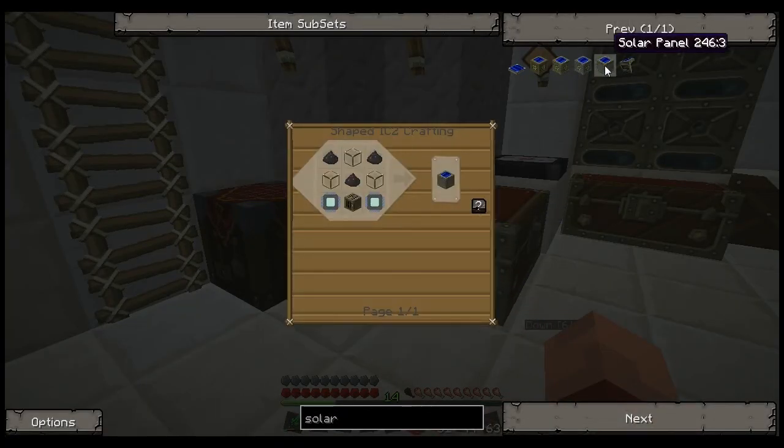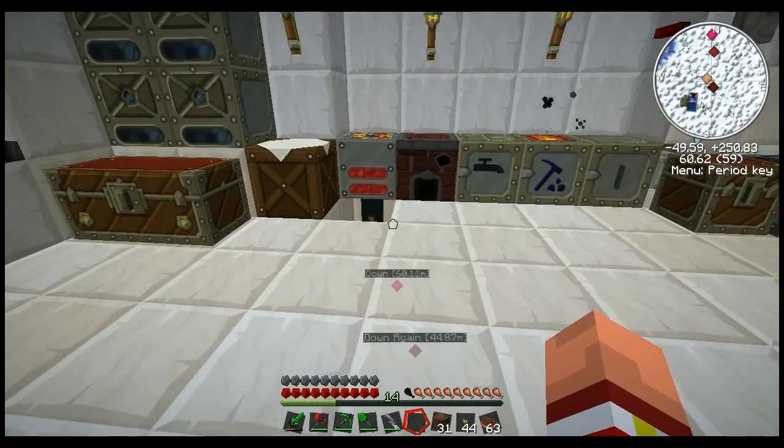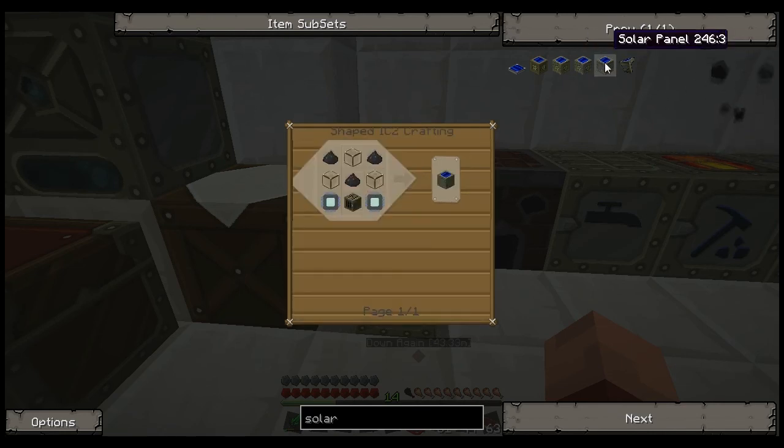So what you can do in the beginning of the game, instead of going down the path of a geothermal generator like I did — once you get into the bat box, you can either build wind turbines, I think they're just called windmills, or you can build solar panels. I've talked about the wind turbines before — personally didn't care for them myself. But the solar panels, the basic solar panel, is okay. I prefer the geothermal generator versus the solar panel.